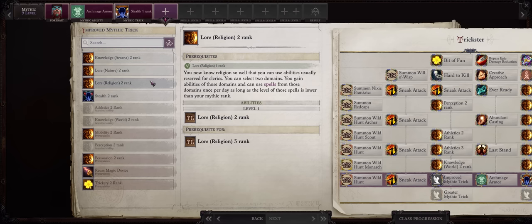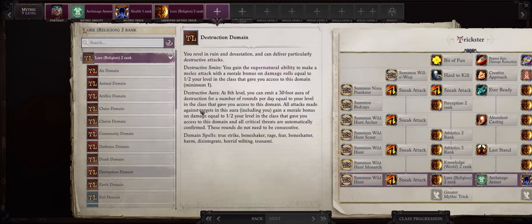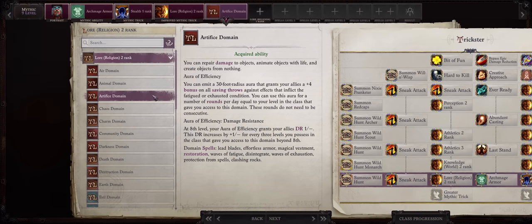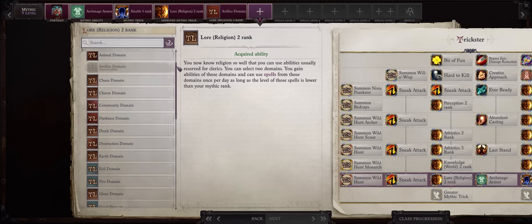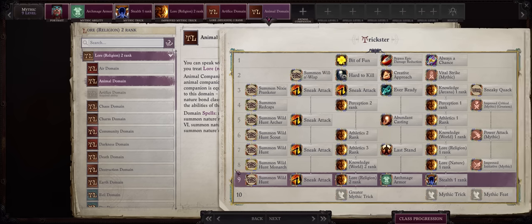For another lesser trick you can pick anything, like Stealth 1. Then Lore: Religion Rank 2 — this way we can choose 2 domains for our character. Artifice is one of my favorites because it lets you cast the Leadblades spell, which means even higher weapon damage and thus more Vital Strike damage too. The other choice is up to you. You can always pick Animal if you want a pet — it's super late at Mythic 9, but pets are OP no matter what point of the game you are at.